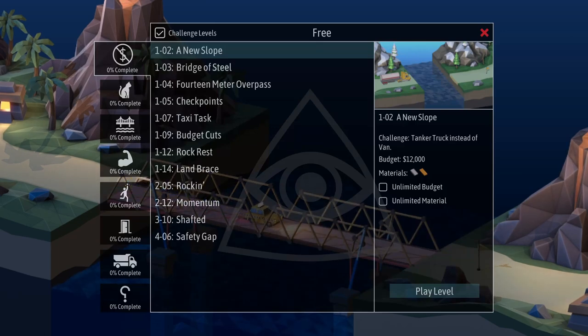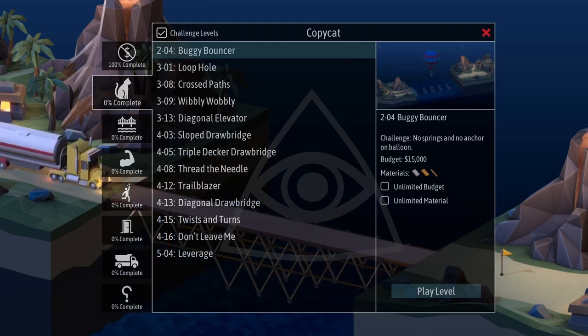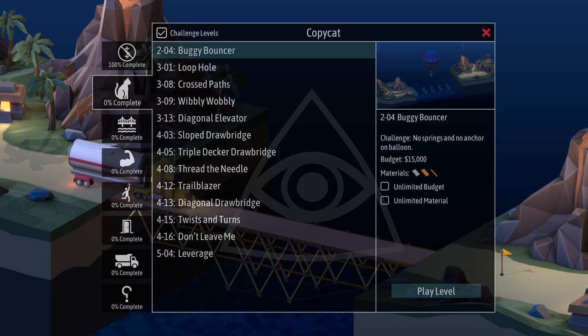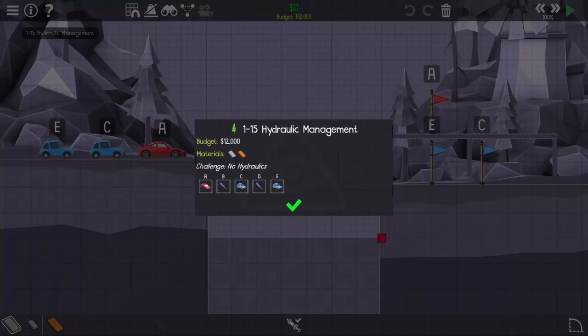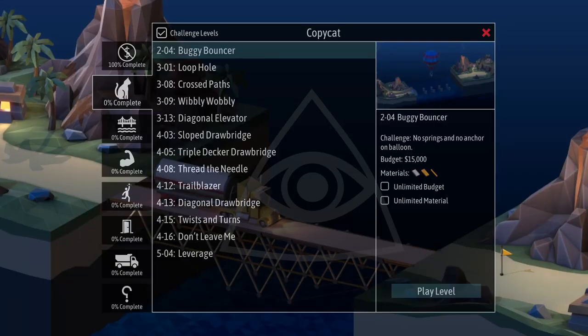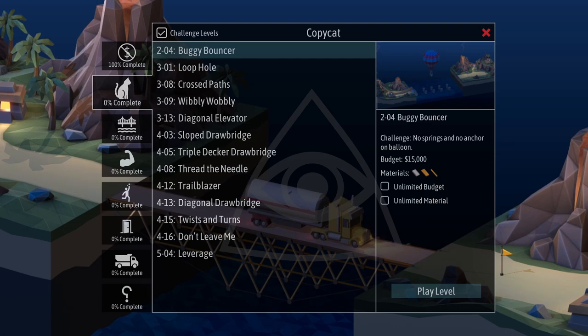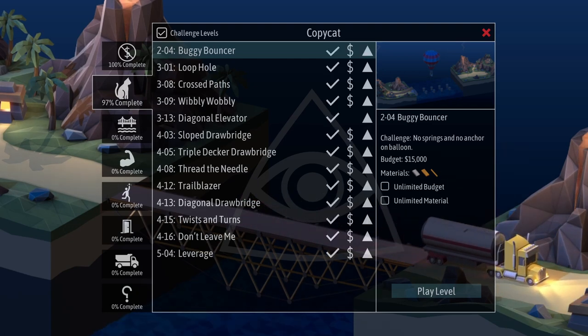Just like last time, we get a bunch of levels which are impossible to fail because they don't offer us off-limits materials, so we get those for free. And luckily, these copycat bridges will also get for free because they work with the exact same solutions as the normal levels. Some of these are because the challenge is just no hydraulics or no springs, but others just don't really change what we went for in the original. Regardless, we can go ahead and mark all of those off.